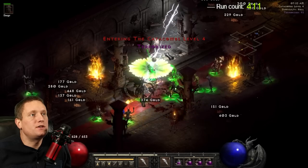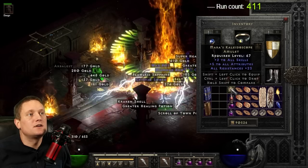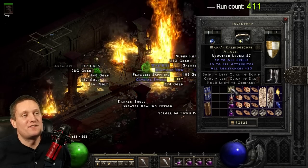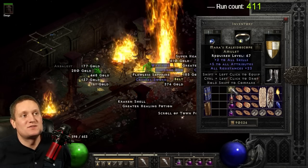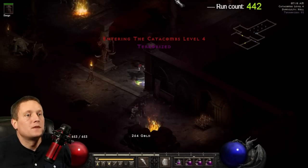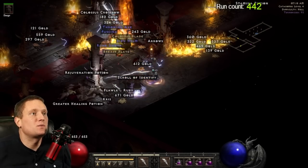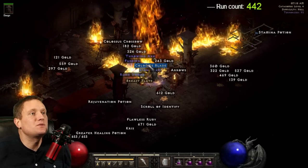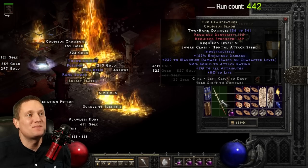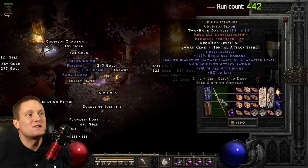On run number 411, unique amulet — what could it be? It's a Mara's, 23 all resistance. It seems like every one I've found lately has been less than 25; I cannot seem to get any good Mara's lately. In a previous clip I cut out, Andariel dropped a magic unearthed wand — another chance for Death's Web to roll. Anyway, in clip number 442 we have a Grandfather. For those who watched my previous video, I missed the Grandfather that dropped — didn't pick it up — and I managed to get this one. Hard to believe this was worth so much at one point in time.